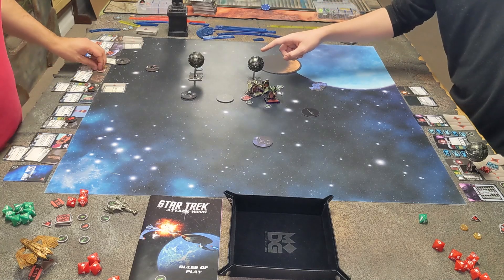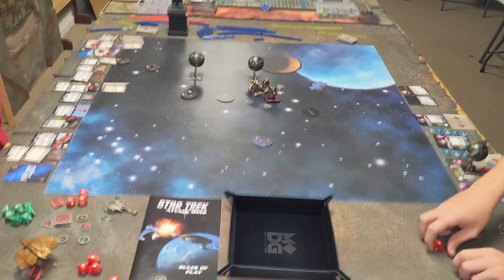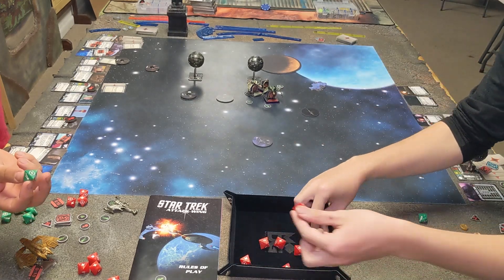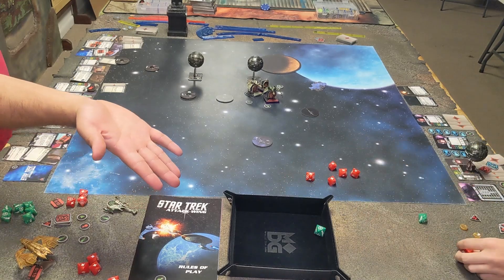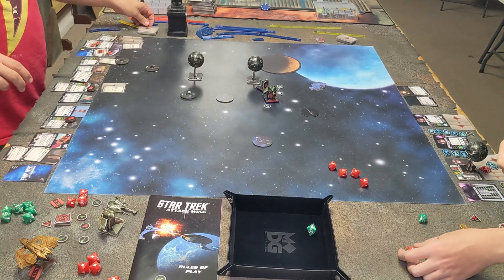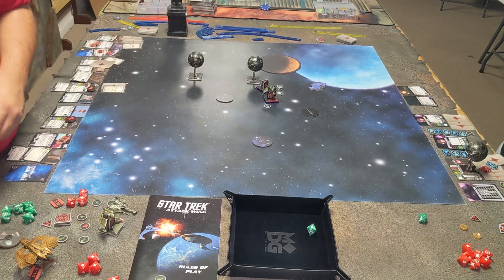He'll go ahead and attempt to finish off Berta. No target locks. That's pretty good. Battle stations — I die. So you gotta mill out eight; I just mill out two more. One, two. Milling like a magic player — love Magic.